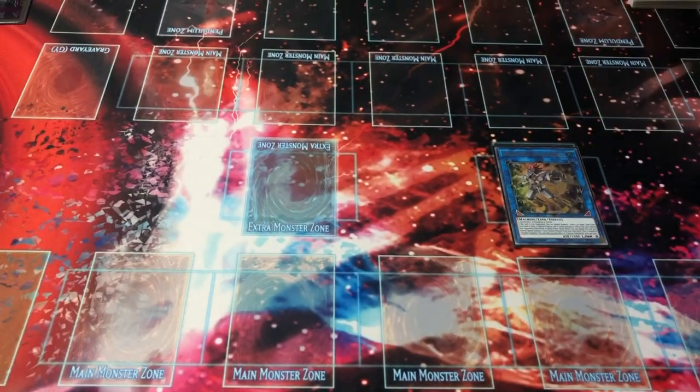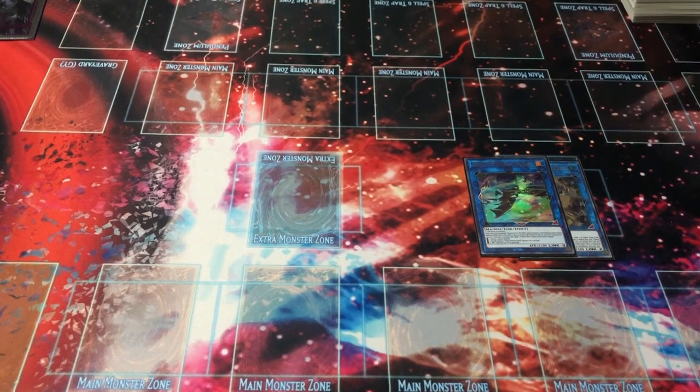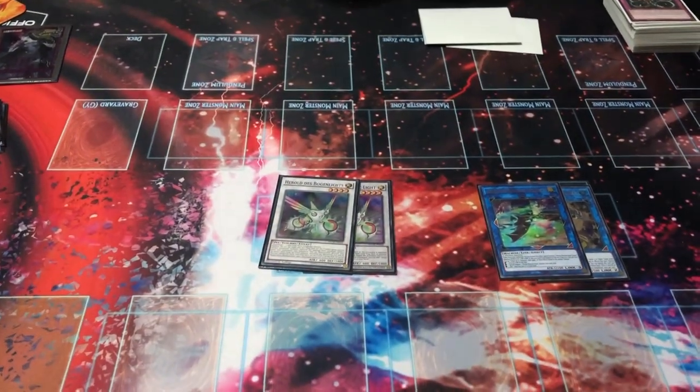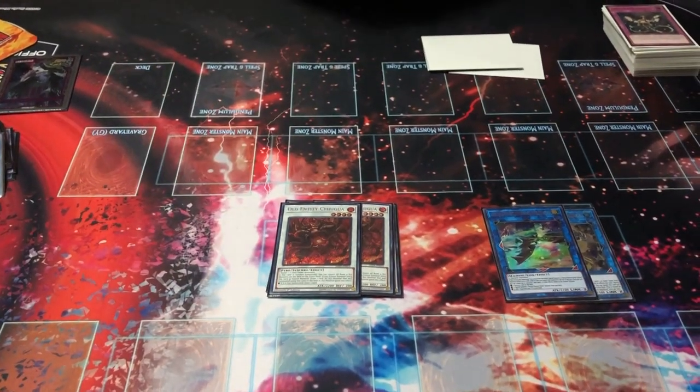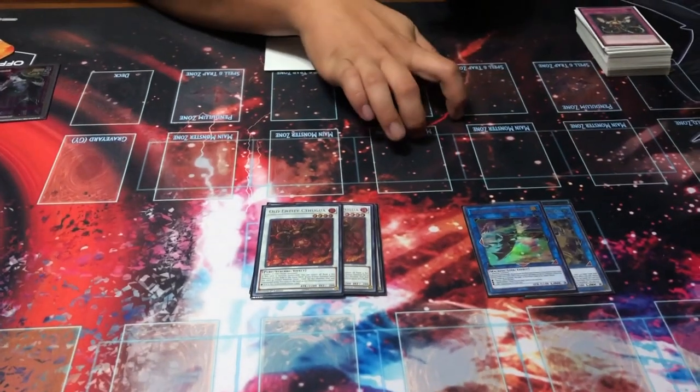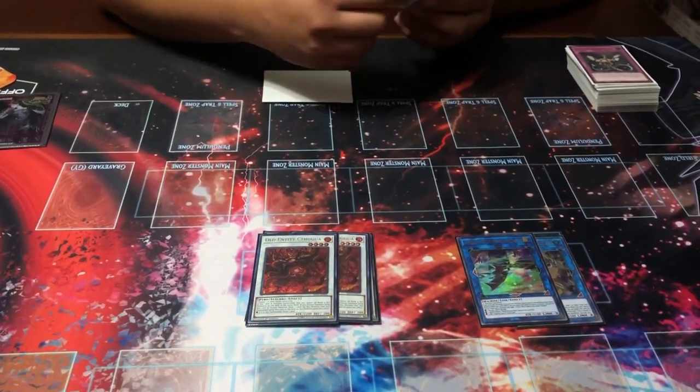For the extra deck: we have one Halqifibrax made using a tuner like Despot 001 and any non-tuner, one Auroradon that special summons three tokens to bring back 001s. For synchros we can go into two Herald of the Arc Light. Alternatively, if feeling lucky, you can synchro into any of the Old Entity monsters. This deck draws so much that Cthulhugua is very relevant - when used as synchro material, the monster you summon gains the effect to draw one card.